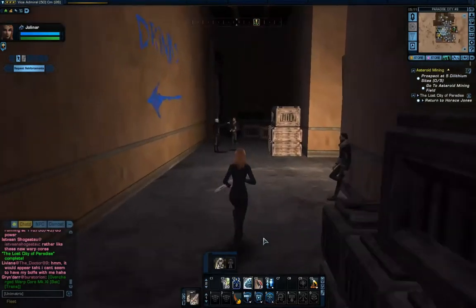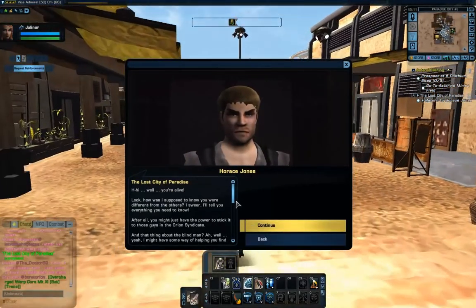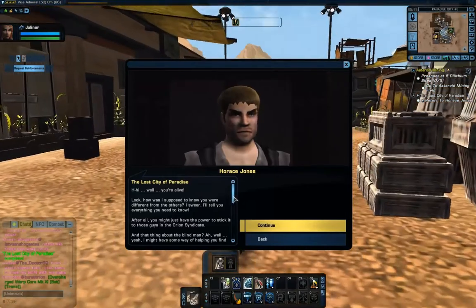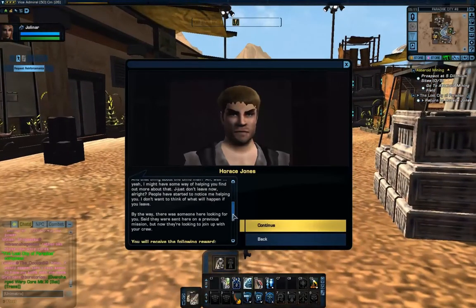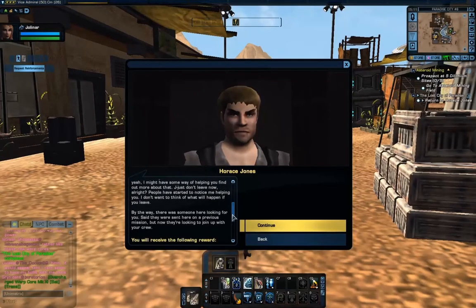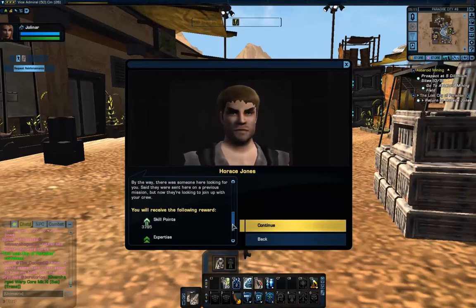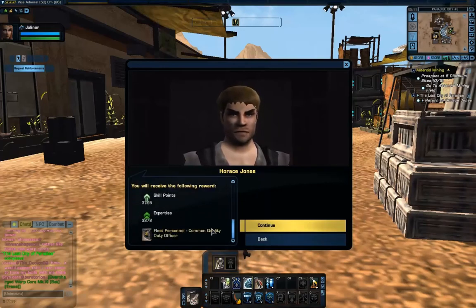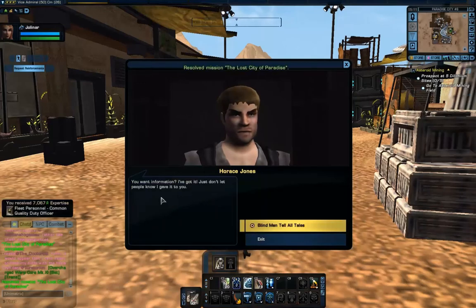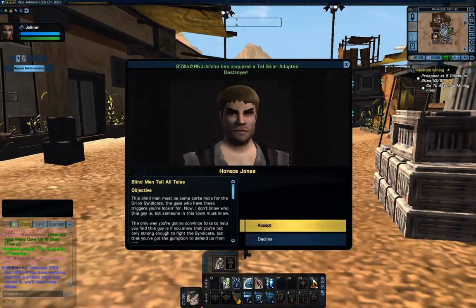That is the end of the Lost City of Paradise mission, and I think I'm going to keep it to one mission per video — otherwise I'm going to be having hour-long videos. He can talk to us across the square, apparently. And now he believes we might just have the power to attack the Syndicate — but he's fearful that we've helped him, which makes things look like he's gone wrong. He does have a Fleet Duty Officer for us. Anyway, see you next time guys.